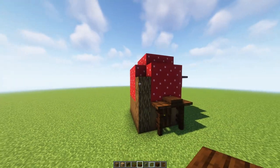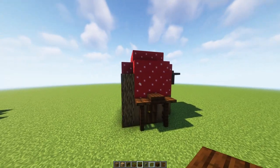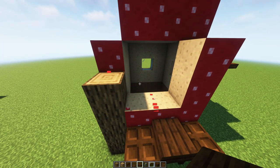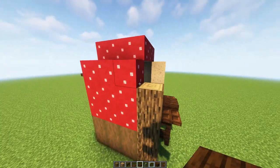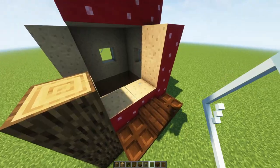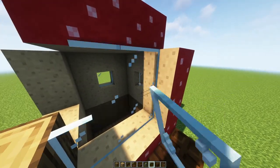For the front and the left side we're going to have slightly bigger windows, so what you need to do is remove four pieces of the mushroom block on each side right next to your little oak pillar. Then pop your glass in those four places.